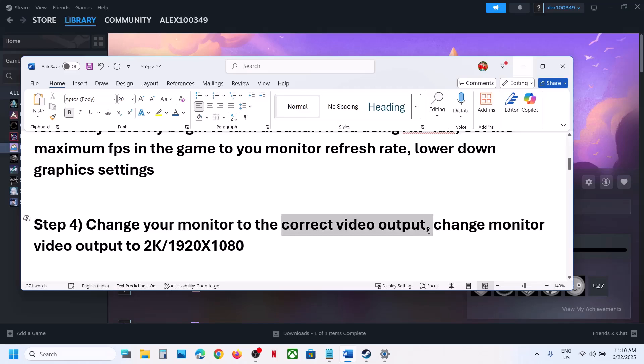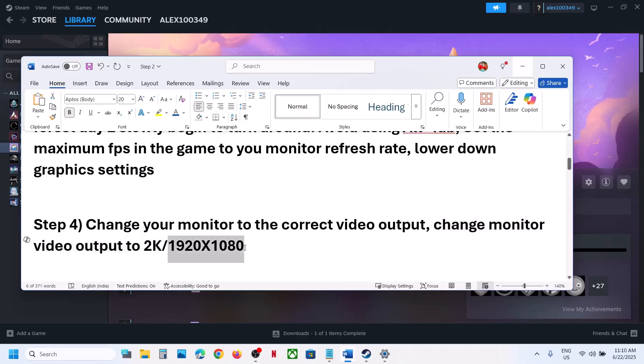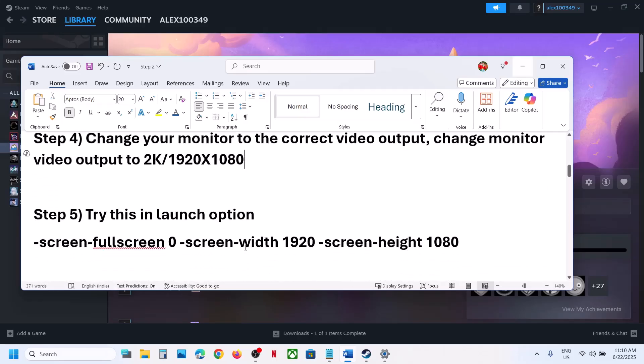The next step is to change your monitor to the correct video output. Set the right video output — for example, if it's set to 4K, you can try 2K or even 1920x1080 — and then check.